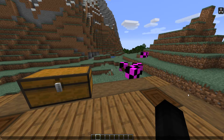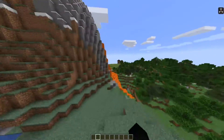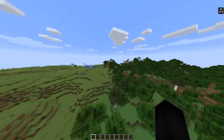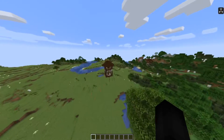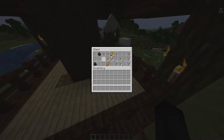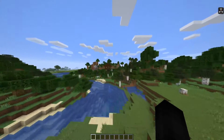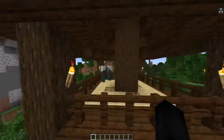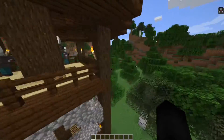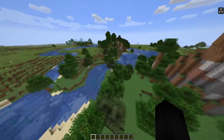There are actually three custom structures added in as well. They're found around your world just by exploring — the structures are the Illager Tower, the Archer Tower, and the Sentry. There's actually something right over here — I can see two towers. I think this is the Archer Tower just looking at it; the archers are in this tower. There's a chest with some items in it. These seem to spawn pretty commonly around the world.